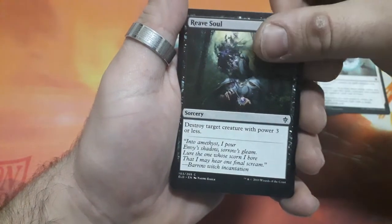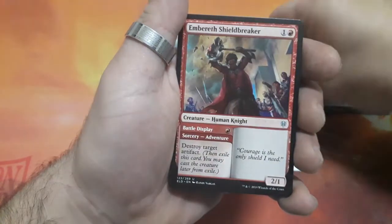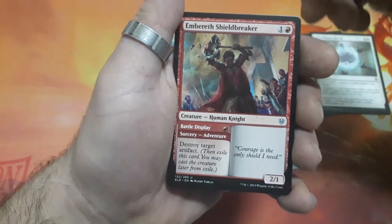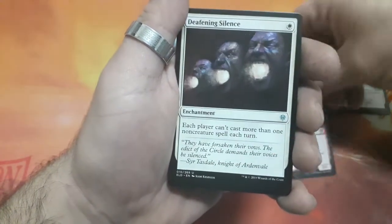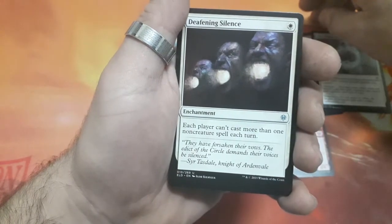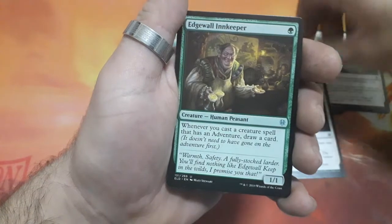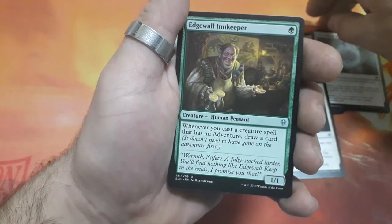Reeve Soul, our first uncommon Embereth Shieldbreaker, Defining Silence, and Edgewall Innkeeper.